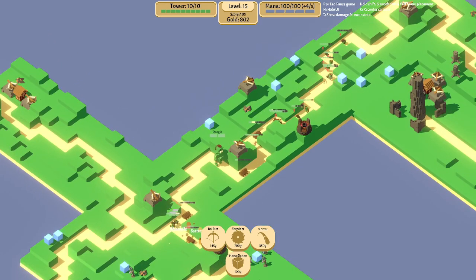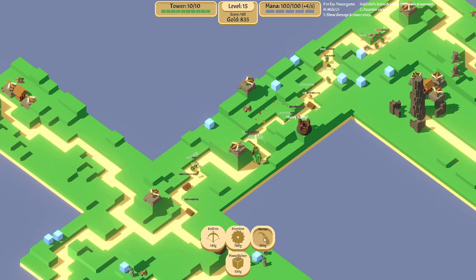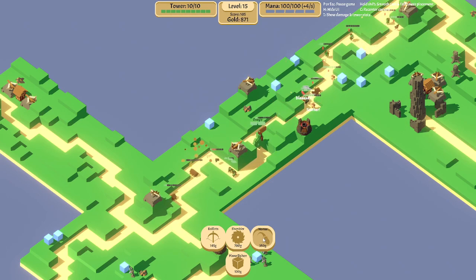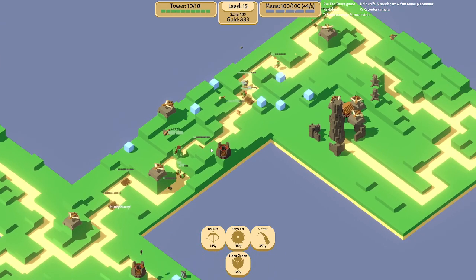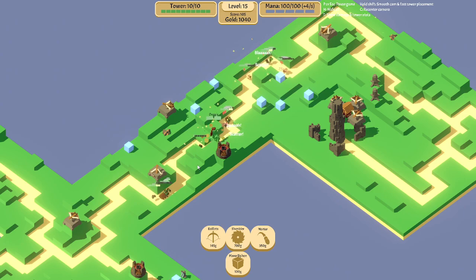Shredder towers should be able to take out oogie fairly well. Oogie's also worth quite a bit more damage to your tower.